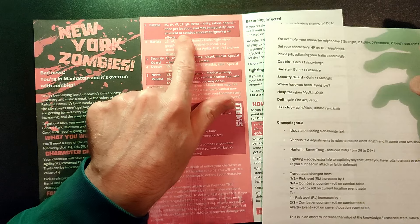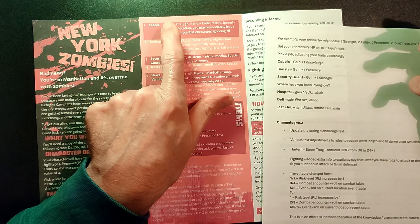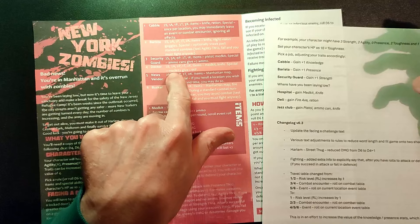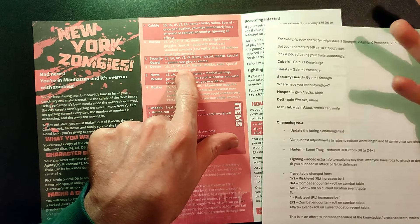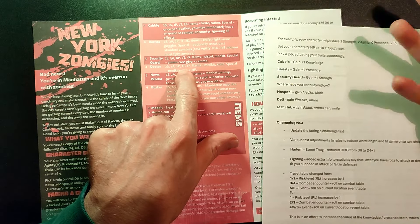These stats might need some fine tuning — I eyeballed it, really. The cabbie, for example, starts with two strength, one agility, one presence, two toughness, three knowledge, with items knife and ration, and a special ability: once per location you may immediately leave an event or combat encounter ignoring all effects. A couple of people have said that might be the most powerful ability, so it may need to be toned down. Each job has differently balanced stats, different special abilities, and different starting items.